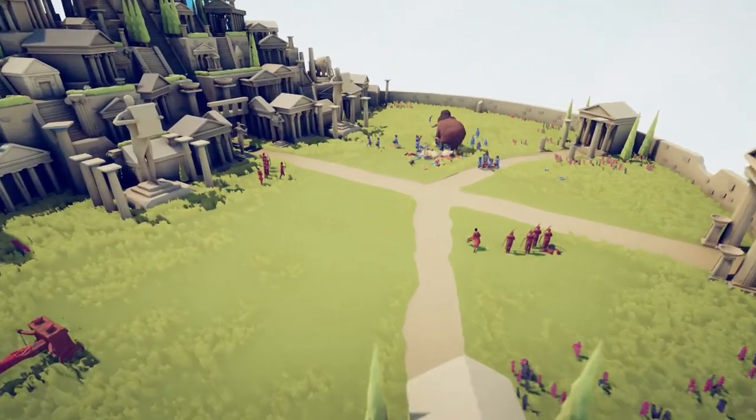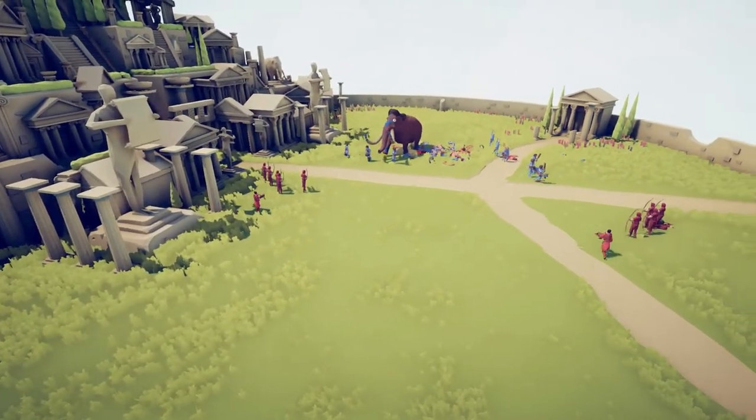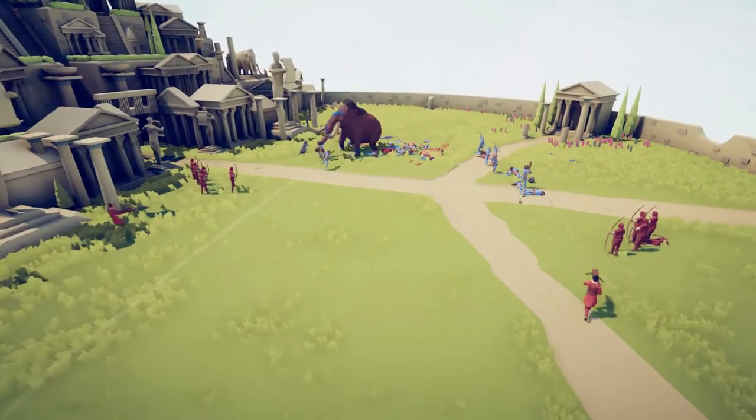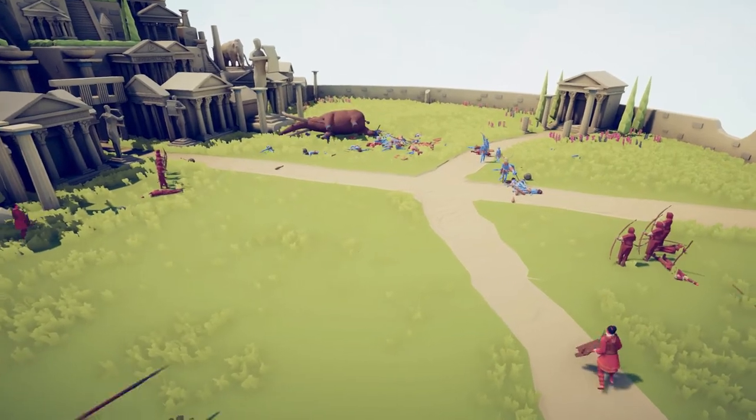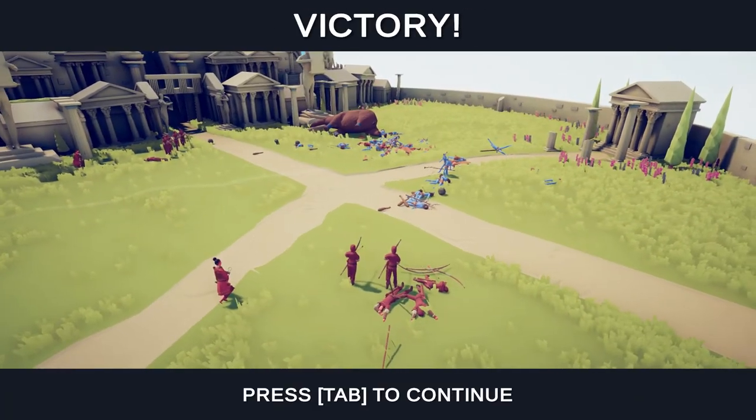Dang, the Berserkers are already down. That Mammoth is that large. Chukonew firing again. There we go - Mammoth is down. Nice. And we got all the Spear Throwers there at the end. Alright, next level.